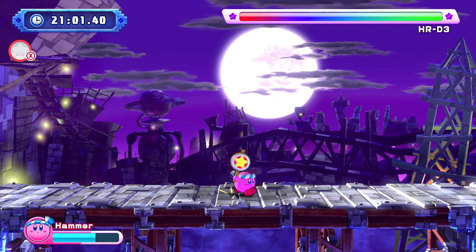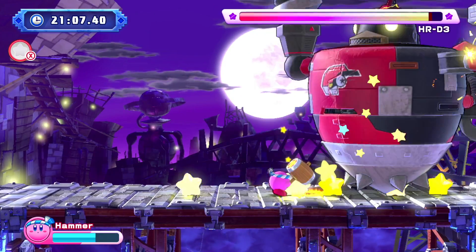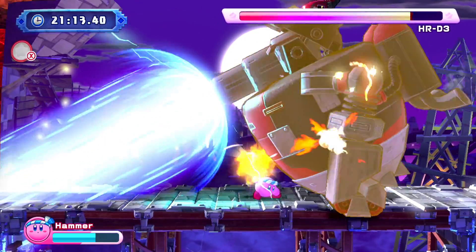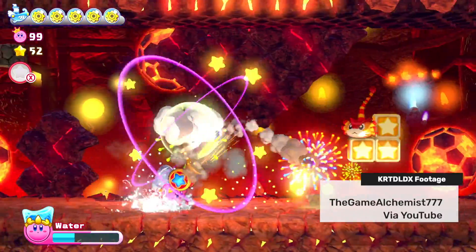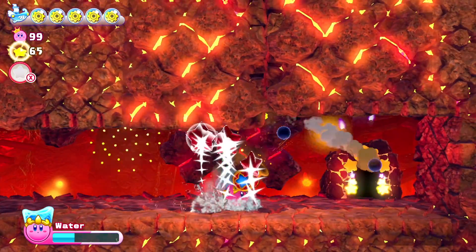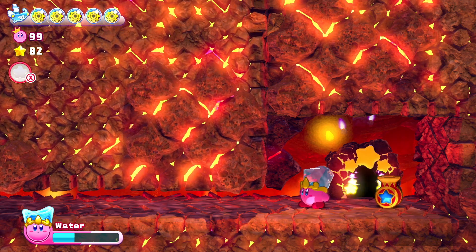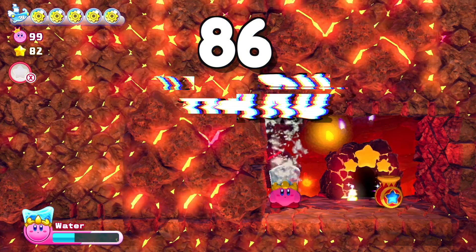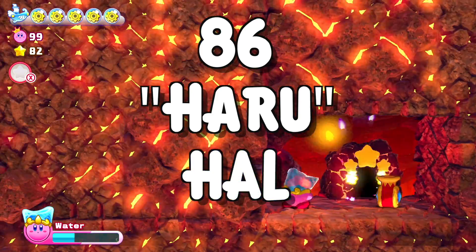Did you know the new Howl Room added in this game, which is in World 7-2, makes you wait a very long time before actually entering? It waits until all the lifts go back up allowing you to return where you came from. Well, it's not just a random amount of time — you're waiting exactly 86 seconds. If you've been following Kirby information, you'll know that 86 means 'Haru' in Japanese, which is the Japanese word for Howl. It's a play on words, and you'll see the number 86 pop up a lot in Kirby games.